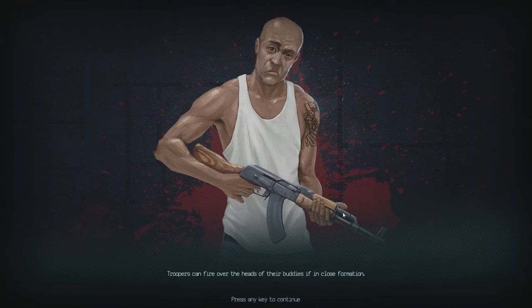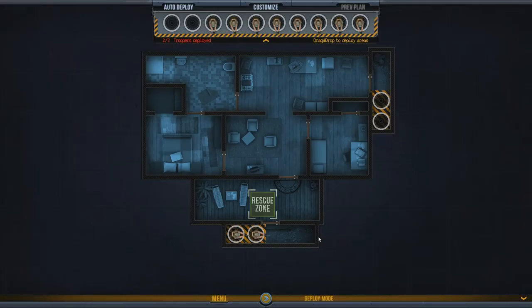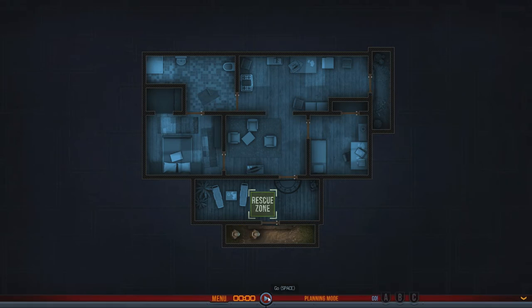Hopefully because it's RTS it'll give us time to prepare and see where we want to send our guys. Press any key. Okay, so drag and drop to deploy — I guess these are deploy areas. We can only have two troops. So they're deployed already. This is planning mode, so I think you left-click and drag to move them.